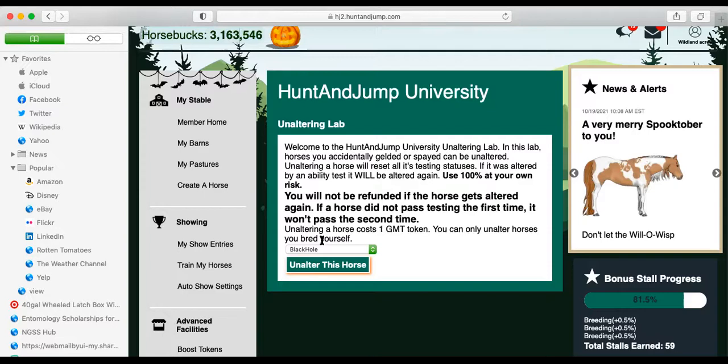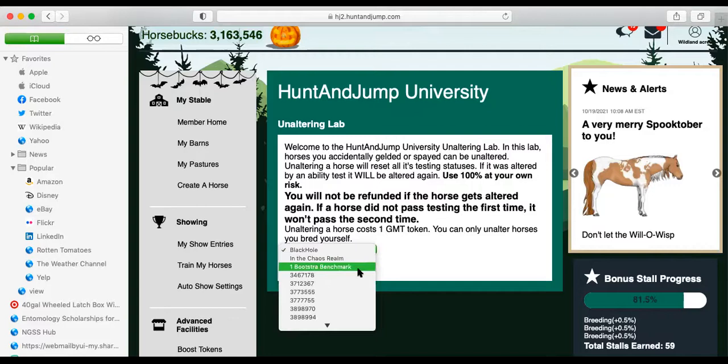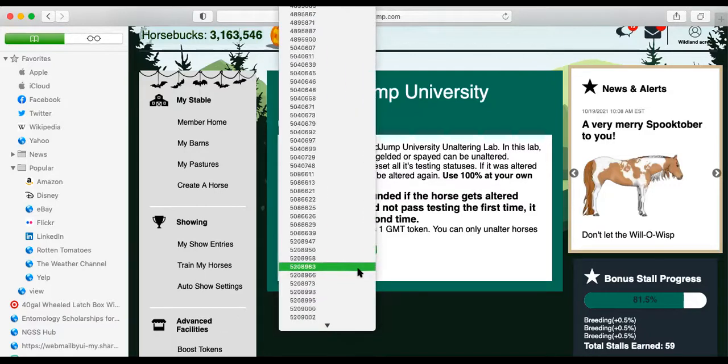This is important: you will not be refunded if the horse gets altered again. If a horse did not pass testing the first time, it won't pass testing the second time. This costs one GMT token, which costs 10 investment vouchers — over 12,000 horse bucks each. I have a bunch of GMT tokens, so that's not an issue for me.